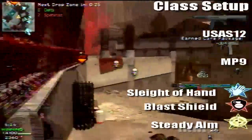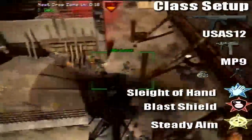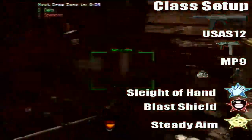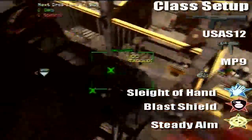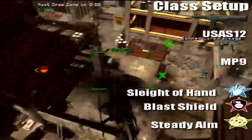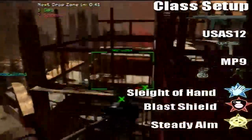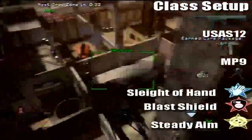The Trophy System is there for us to put on the Drop Zone when we're covering it, so we don't get pounded by a Predator Missile or something. It's really helpful — you'll find out when you start playing with it, because you can stay on the Drop Zone longer and win the game. Sleight of Hand is a great perk for shotguns because you don't want to take forever to reload, especially in Drop Zone, which is such a fast-paced game.